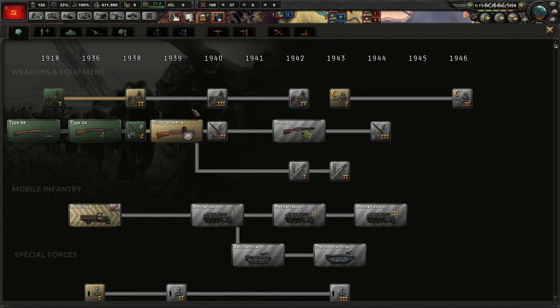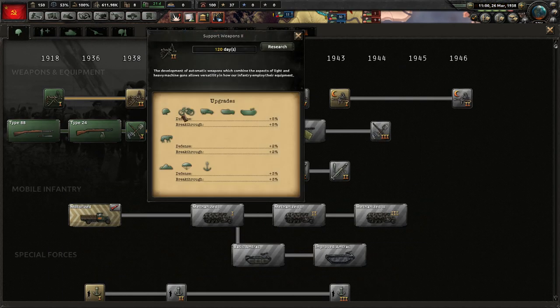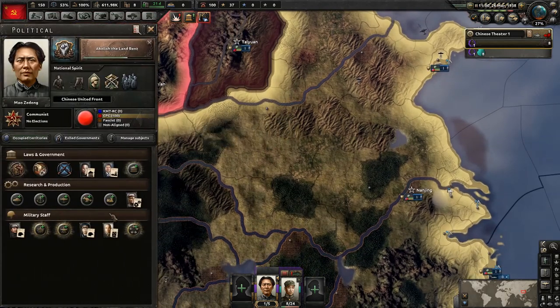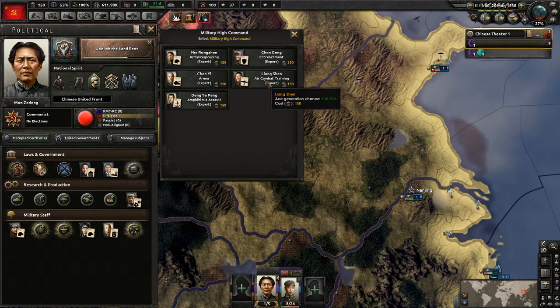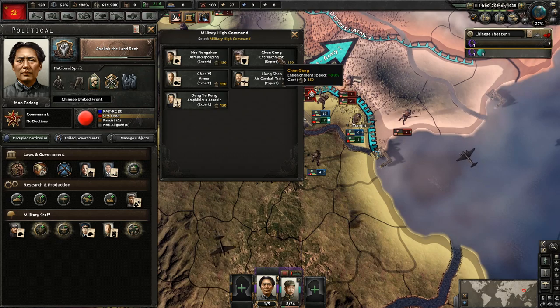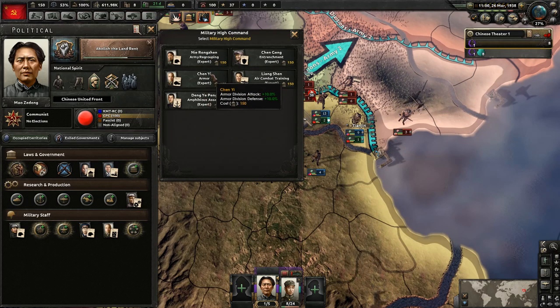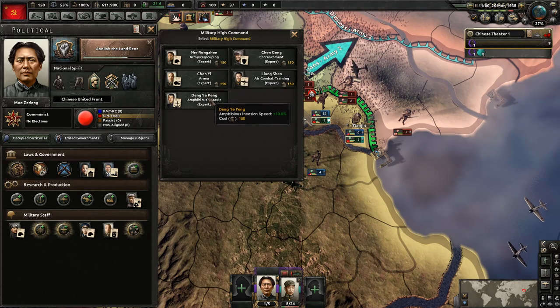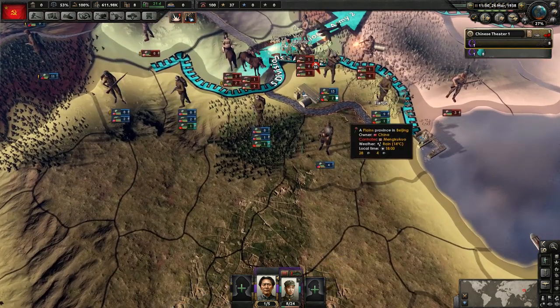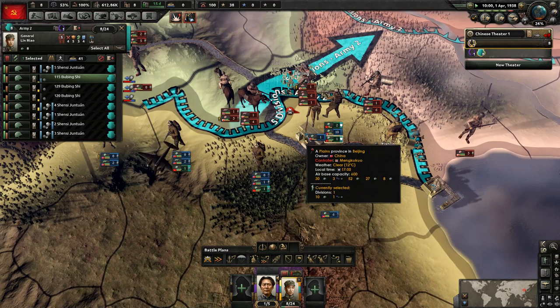We should probably continue focusing on getting stuff that is immediately beneficial that doesn't require us to build equipment. I can do the last military high command — as far as options here there's really only two: division recovery rate or entrenchment. Entrench speed is useful, but it's not max entrenchment, which to me is far more beneficial. So I don't think we're going for that — I think we're going to do division recovery rate. That puts us at a total of 16 percent from our advisors since we have eight plus eight percent. Our divisions recover their organization faster. I think it'd be super helpful in the long run.